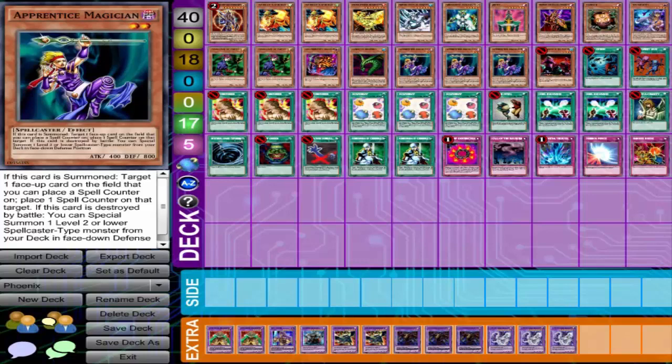But that's not the effect you really want. When this card is destroyed by battle, you can put one Level 2 or lower Spellcaster-type monster from your deck face down in defense position. Then on your turn you flip it up. So they attack you, you get Magician of Faith, and on your next turn you activate Pot of Greed — flip it up and play another Pot of Greed or Graceful Charity, or you can do the fun plays.